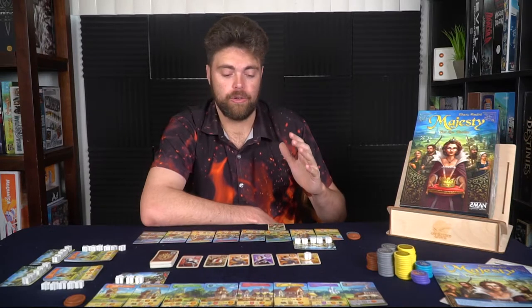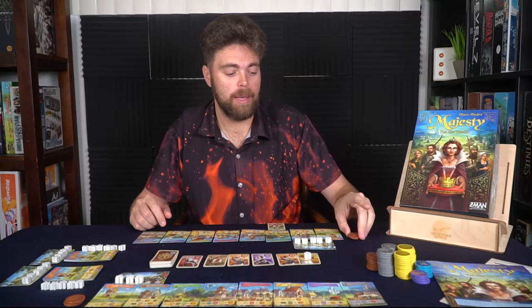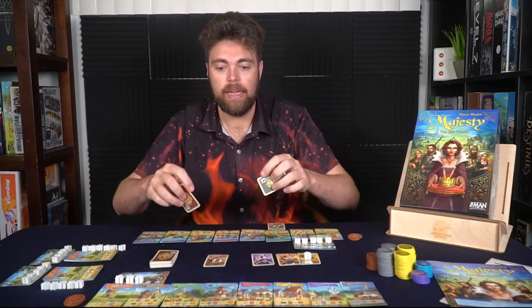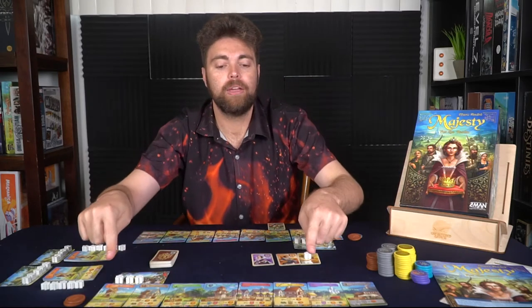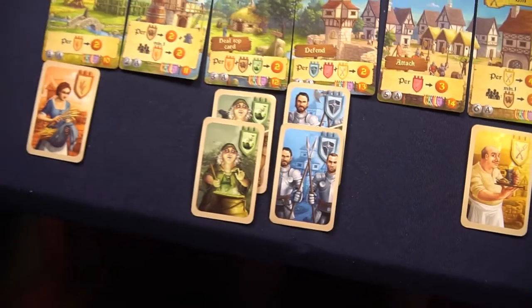The game will keep going back and forth until each player has gathered 12 characters underneath their locations, at which point the game will end. You will tally up all the coins you have stored up through the game. You will also get points for each location that you have a character in, multiplied by itself. So for instance, if a player had four locations of the eight, you would take four, multiply it by four, and score 16 points.